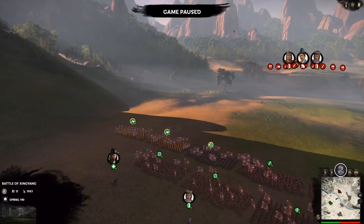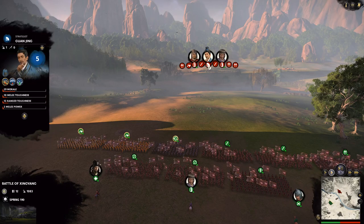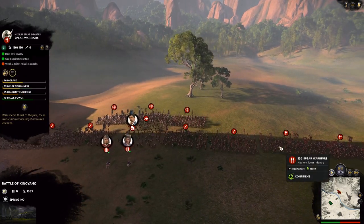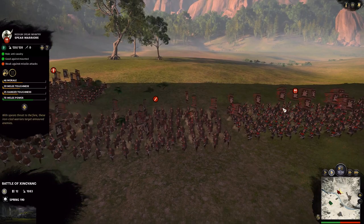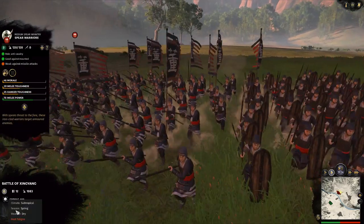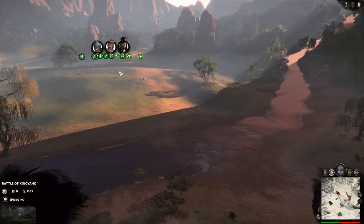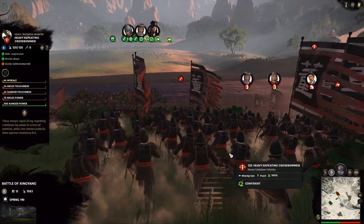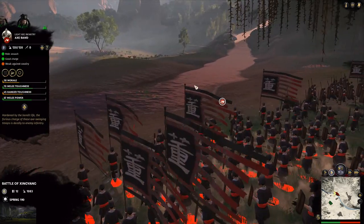That's really cool. Anyway, we'll get on with the battle. They've got three generals and they're a much more elite army apparently. They've got a lot of sabre infantry, sword guards — they look pretty cool with really small shields — spear warriors, spear guards. And repeating crossbows, that's pretty cool. They've got a lot of repeating crossbows. And axe band — they look pretty cool.